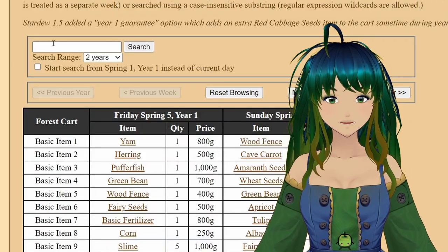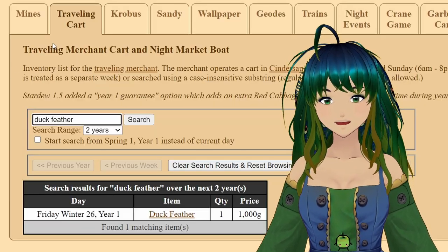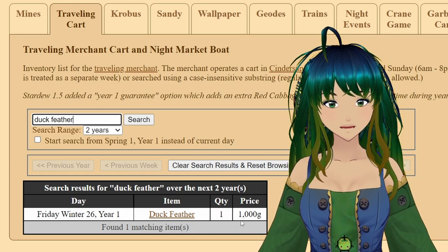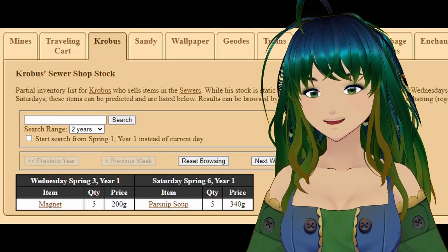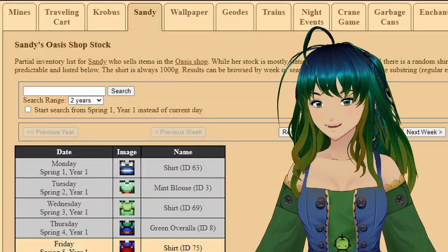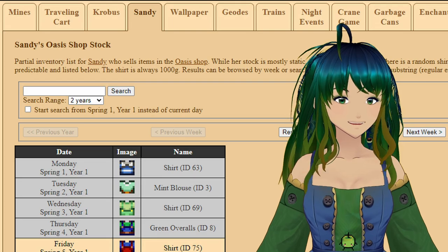As an example, let's say you're wanting a duck feather. I can type that here and you see that duck feather will be sold on the 26th of winter. So if we continue on, we see in the Krobus tab what items Krobus is selling every Wednesday and Saturday.